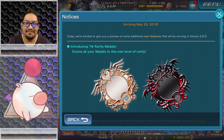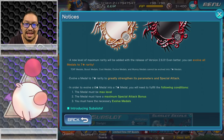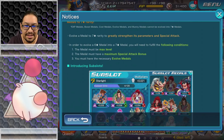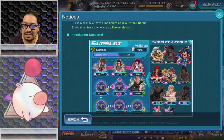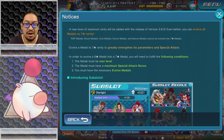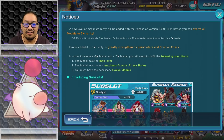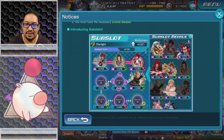Seven-star rarity medals! Evolve all your medals to this new level of rarity. A new level of maximum rarity will be added with the release of version 2.6.0. You can evolve all medals to seven stars to greatly strengthen their parameters and special attack. In order to evolve a six-star to a seven-star you need to fulfill the following conditions: the medal must be at max level, must have maximum special attack bonus, and you must have the necessary evolved medals. Also introducing sub slots.